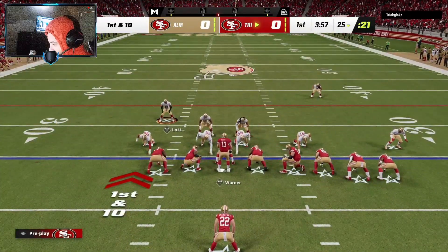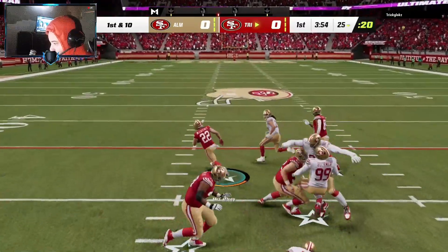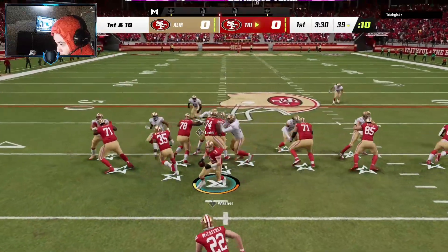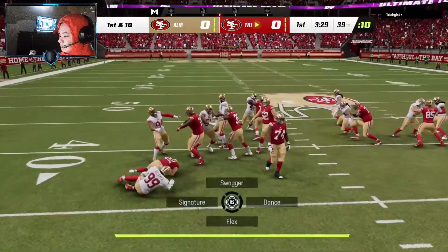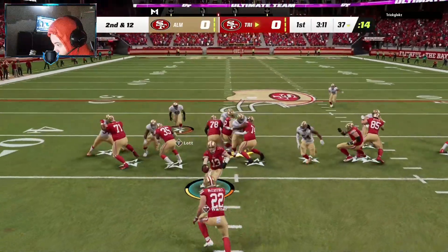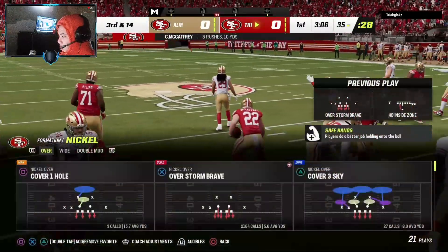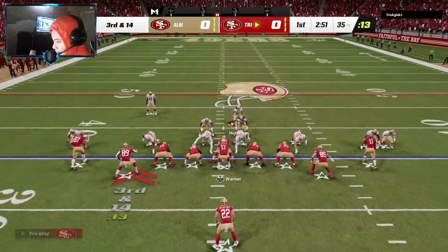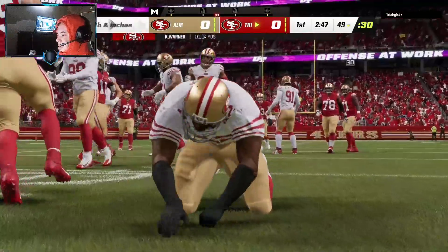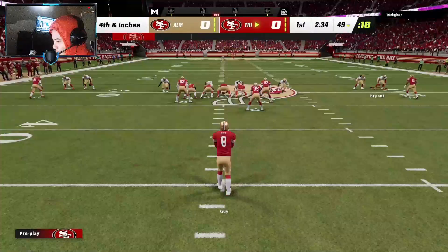We're starting off on defense first. I can't believe I missed that tackle. Talanoa got that motion - I'm out. We got Forrest Buckner as run stopper, there we go, nice tackle. Back here with the tackle, good job Ronnie. I gotta fully upgrade this guy by end of the week. It's basically fourth and inches and they're actually punting.